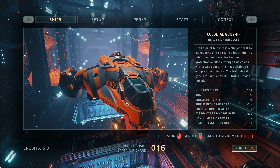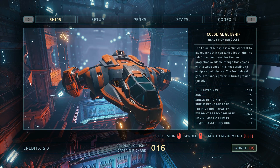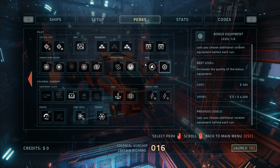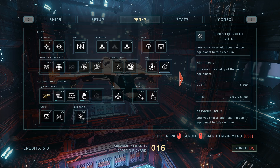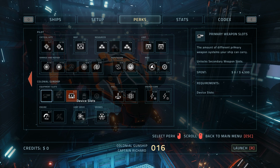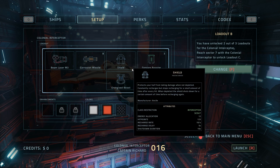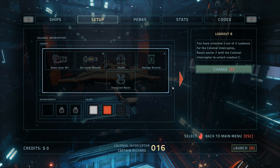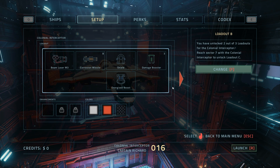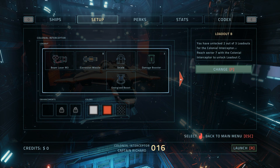There's also a scout that can be set up with cloaking and teleportation but is otherwise quite weak. We'll fly with the Colonial Interceptor for now. Some perks apply differently to different ships — for instance, extra primary weapon slots may already be unlocked on one ship but not another. Let me make a recommendation: swallow your pride and maybe play the first session on easy. The game is punishing as hell on normal, and the default interceptor loadout is not very good.